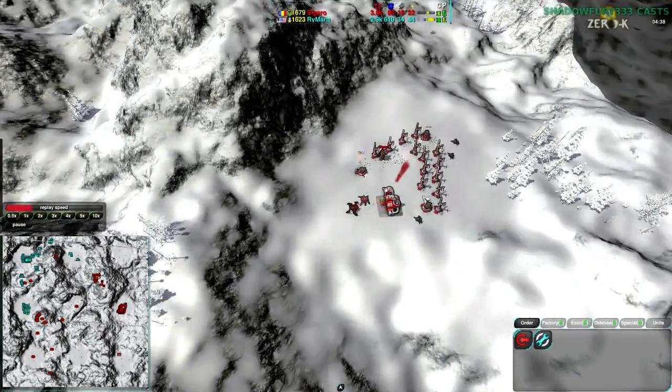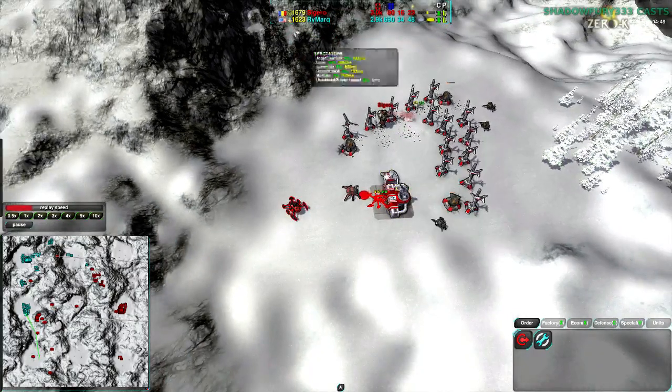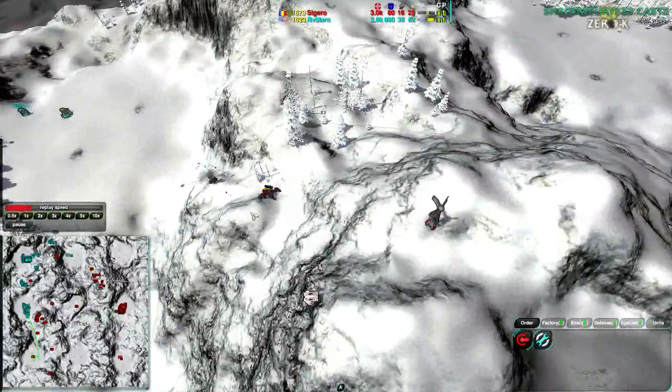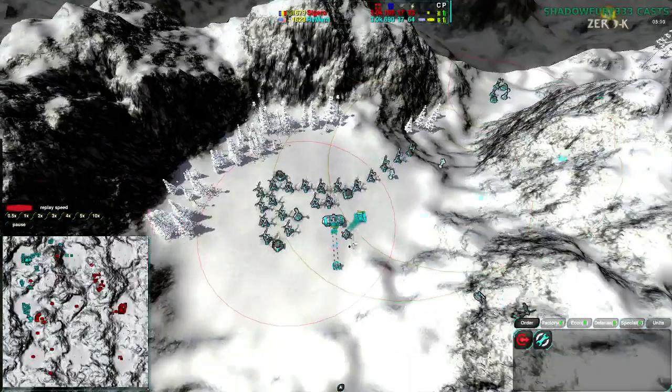Economy-wise, Rymark has double the economy compared to Sigeru. Sigeru is actually getting pretty close to defending the north side decently well — he's got a Redback, which will help, especially given the low fire rate of the Ducks. But the Scallop is the big question.